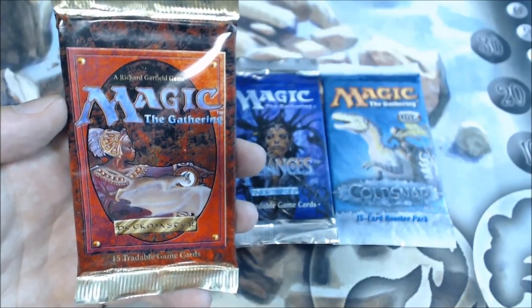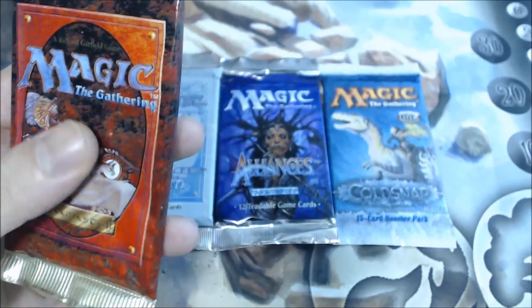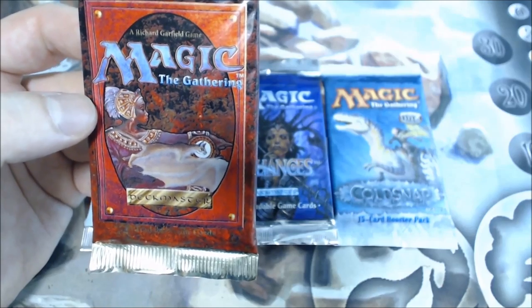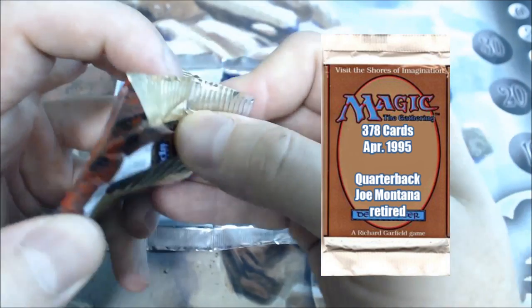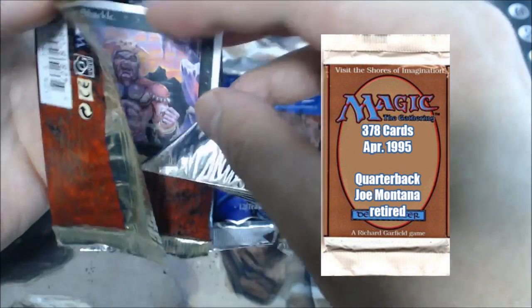Fast forwarding to the next year, 1995. Actually in April, before Ice Age came out in June — coming in at a whopping 378 cards, we have 4th Edition. Cheers everybody, let's see what we have in here.